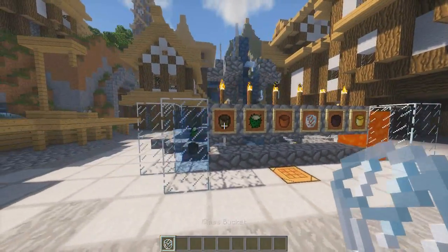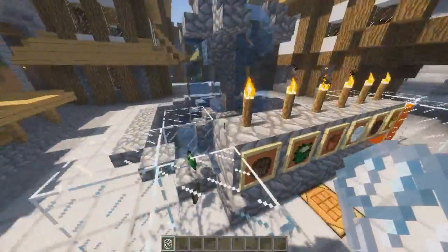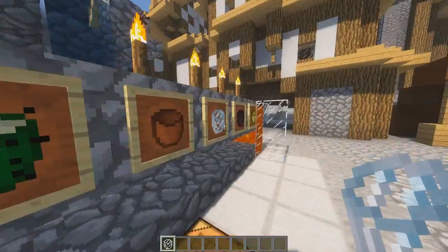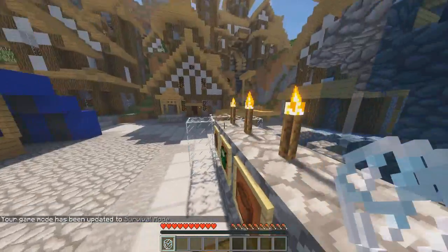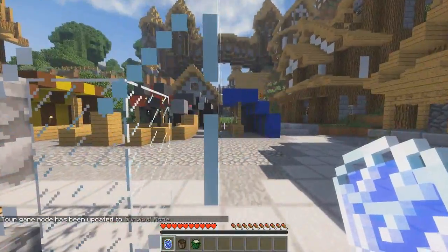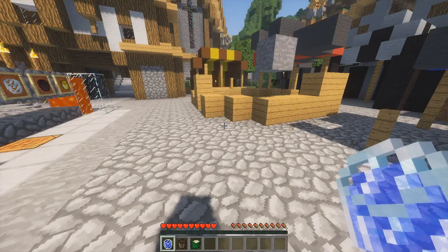The glass bucket is made with three pieces of glass, and it's so cool. So if we fill it up — we're in the wrong game mode. There we go, should be able to go grab some water now. There we go, so we've got our water bucket. Looks pretty cool — you can see right through it, which is what I like about the effects.